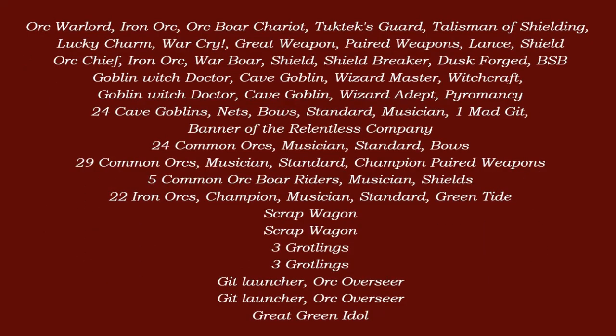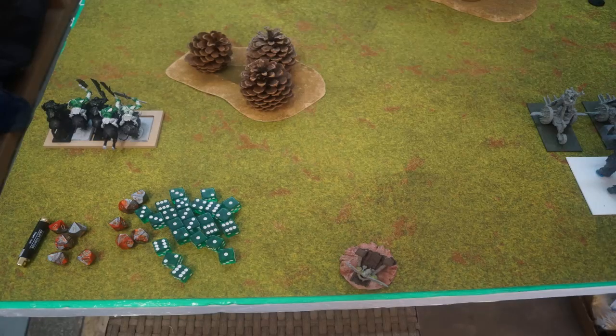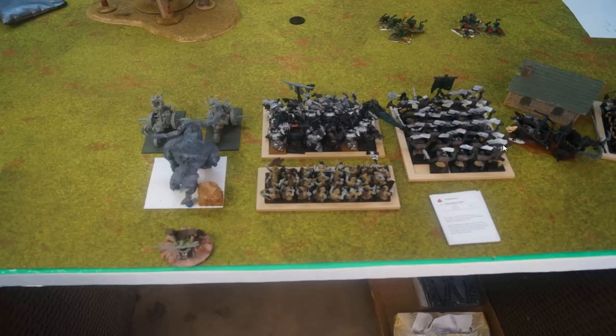Here's a quick look at my list — go ahead and pause the video if you want to take a look. For deployment, I have some Orc Boar Riders, a Git Launcher, two Pump Wagons up front, a Great Green Idol, another Git Launcher, Cave Goblins with Nets and Bows and two Casters. Up front there's a unit of Iron Orcs with an Iron Orc BSB, a unit of Common Orcs with extra hand weapons, my General Iron Orc on his Chariot, and over here a unit of Common Orcs with bows as well.